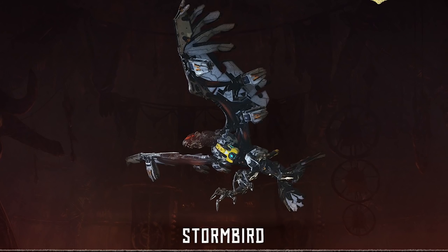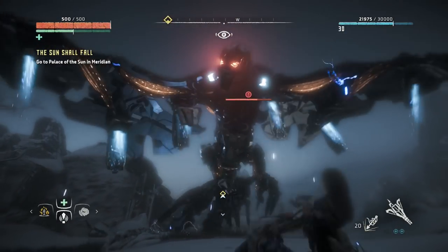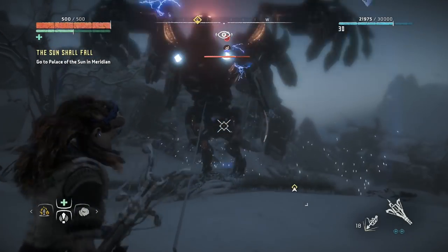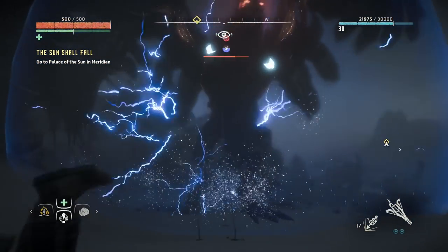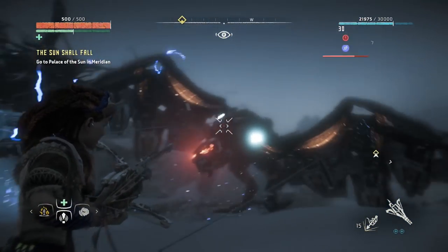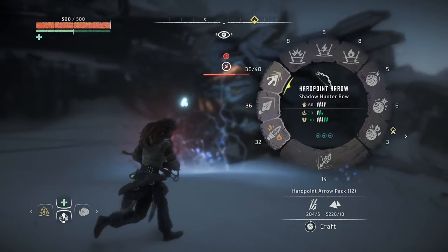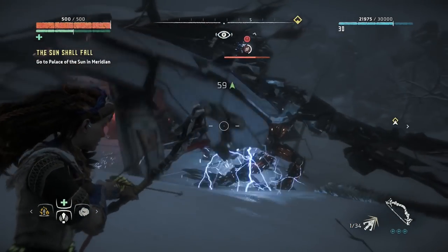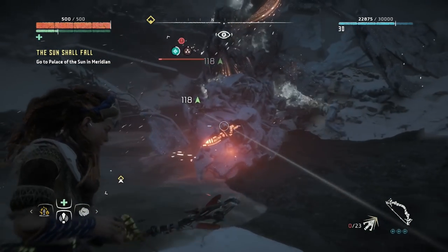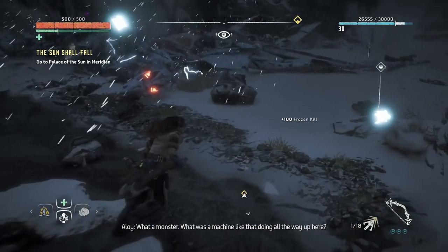Stormbird: These avian machines won't come to ground very often, so arrows are your only hope here. Use tearblast ones to get rid of some of its armour before aiming for the frost cannon on its chest, which will be firing area of effect bombs at you unless you put it out. There's a blaze canister either side of its neck which should be your next priority, as hitting it will cause high damage. When the Stormbird is briefly on the ground, hit it with some shock bombs to stun it temporarily, then take out the orange canisters on its wings to make sure it can't return to the air. Using a rope caster will tie it to the ground for a few precious seconds, so stock up on ropes. Consider investing in the Oseram Arrowbreaker armour to reduce the damage you'll take from ranged attacks.